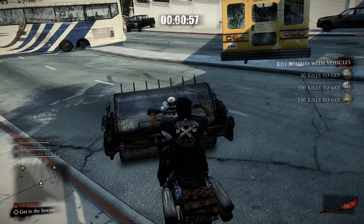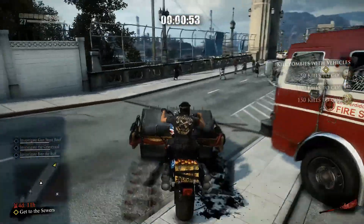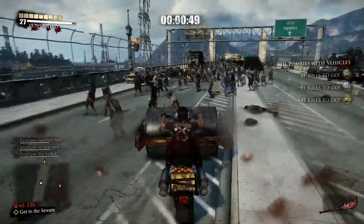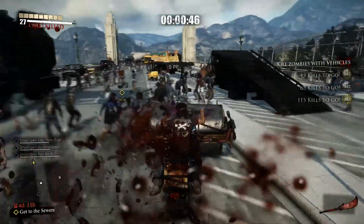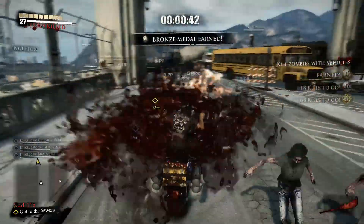Or you can do what I do here and just make yourself a roller hog. Honestly, the hit-and-run events are just a cakewalk with the roller hog, so I always recommend the roller hog over any other vehicle. It's just so agile, it turns quick, it doesn't slow down when zombies are in front of it — it just really gets the job done quick.